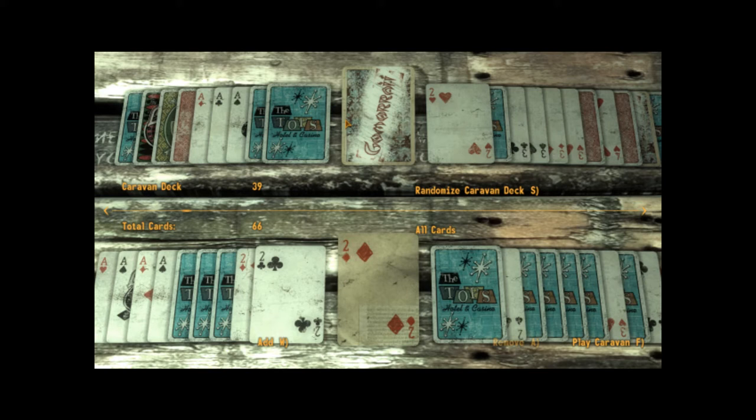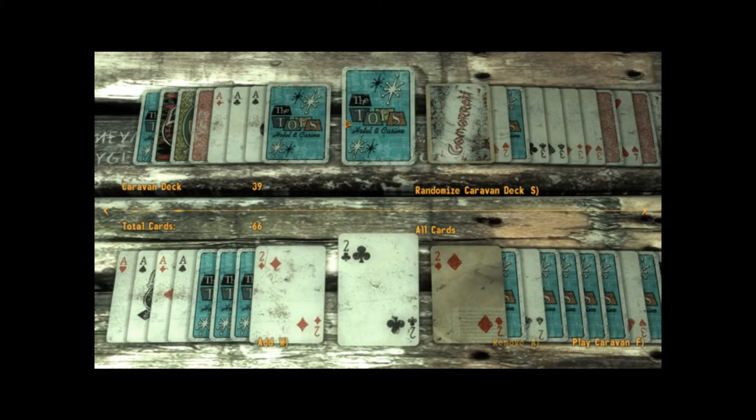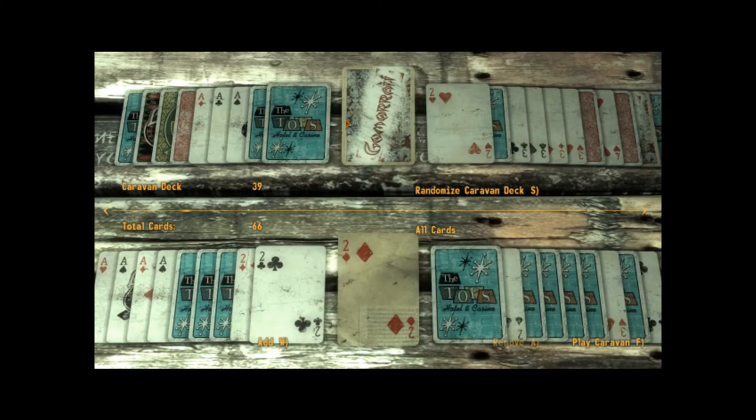Say you have two twos of diamonds from Gamora — you can only put one of that card in. You can't have duplicates from the same deck.